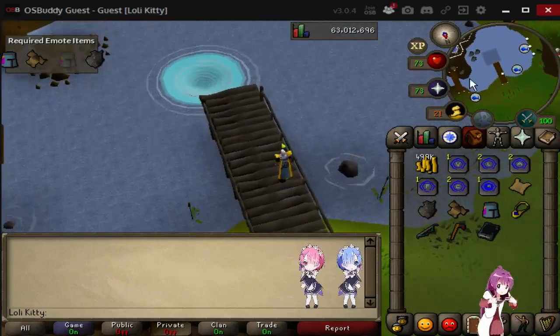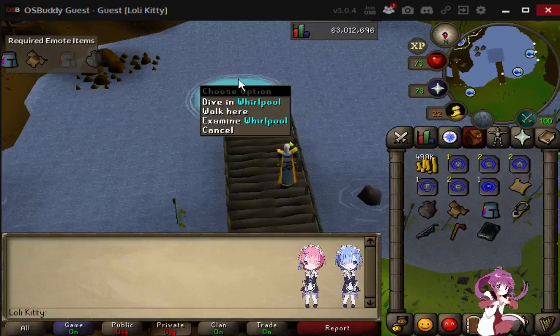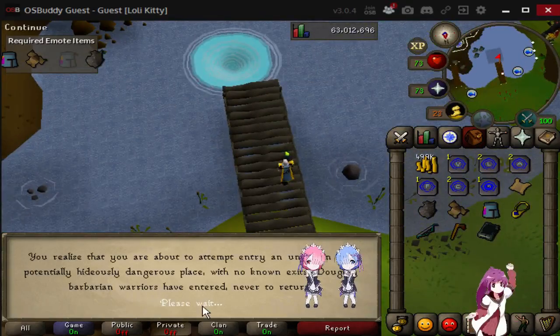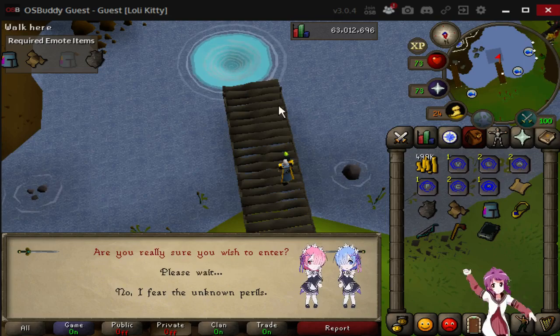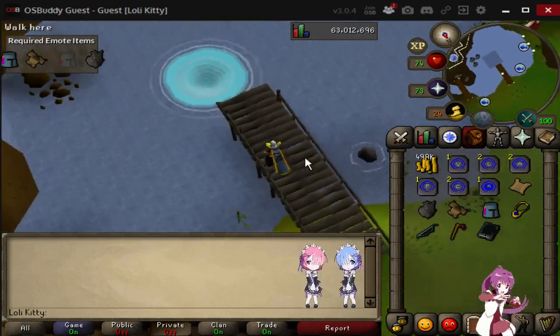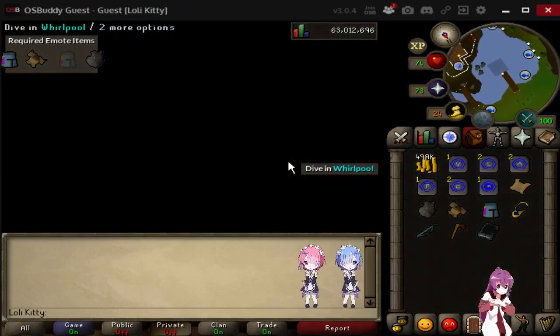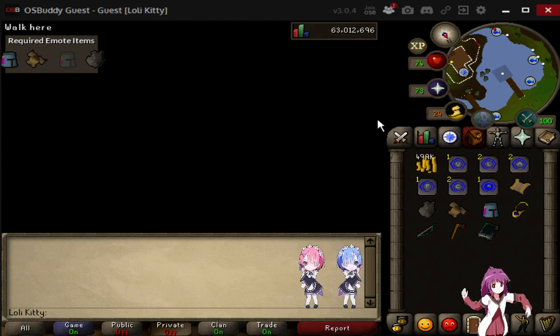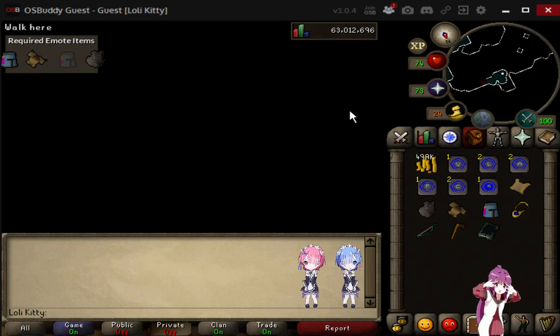You want to go just back north up to this whirlpool here and you're just going to dive in. You realize this is the place Otto was talking about and you jump straight in. Boom — and here we are in the ancient caverns.